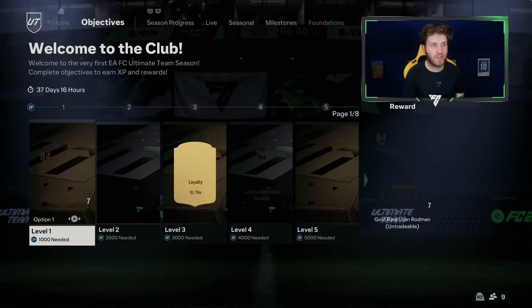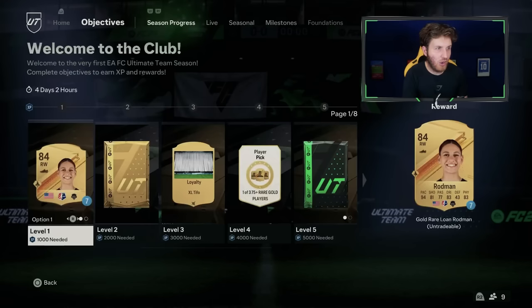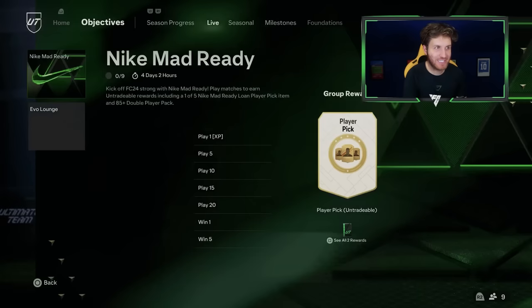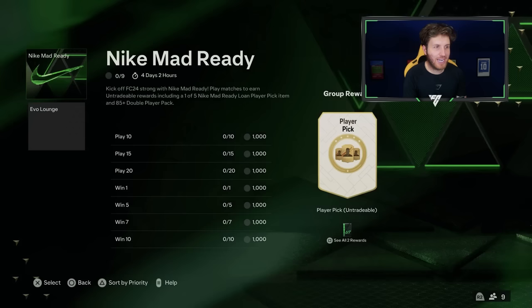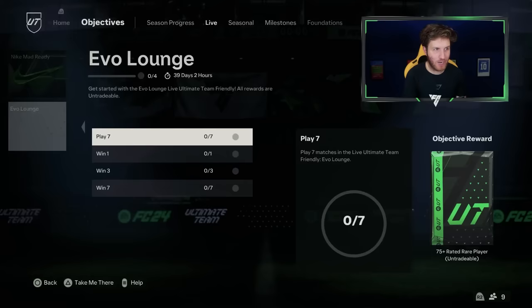Straight into objectives I go with this new account. I will be doing 24-hour Road to Glories, 12-hour RTGs, all that good stuff again this year, but this is my main Road to Glory - uploaded every morning at 11am on YouTube and streaming at half nine. We can get some okay packs here relatively quickly: 5,000 XP, an 80-plus-10 rare gold pack, and there's a Nike Mad Ready objective plus an 83-plus-2 pack to lock as well. There is so much to do early on.